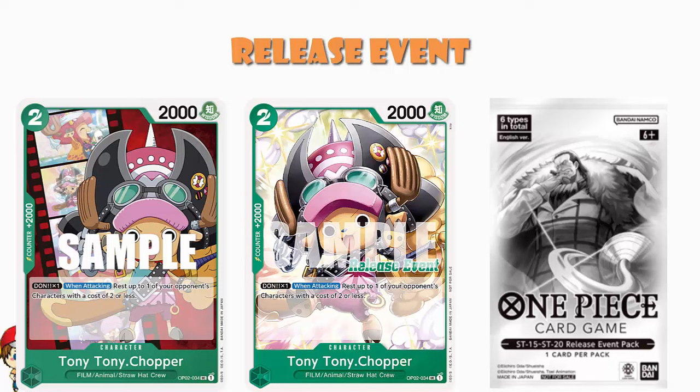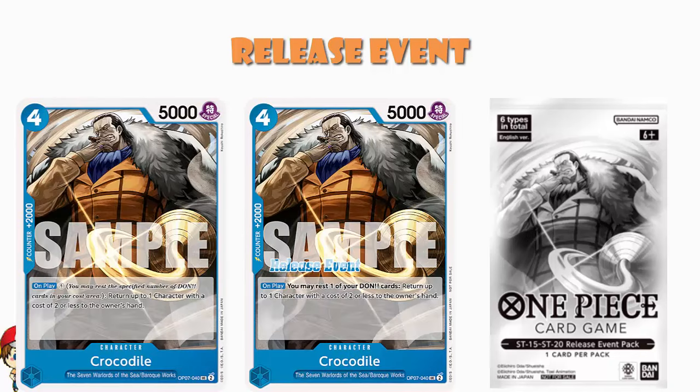Here's a little peek behind the curtain: these are cards which are not actually being released in the decks. White Beard Pirates is not in the Newgate deck; Chopper is not in the Uta deck. So they're giving us cards that make sense in the decks, but are not actually in the starter decks — there's something about that I kind of enjoy.